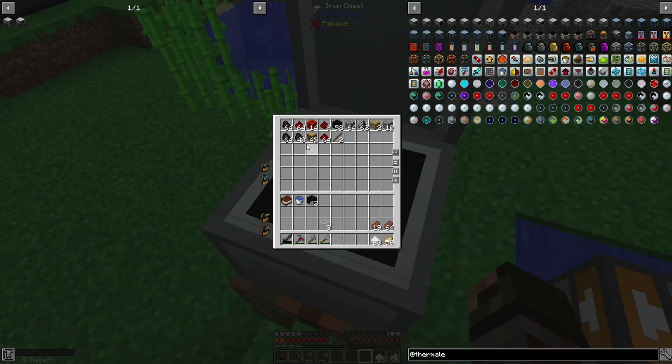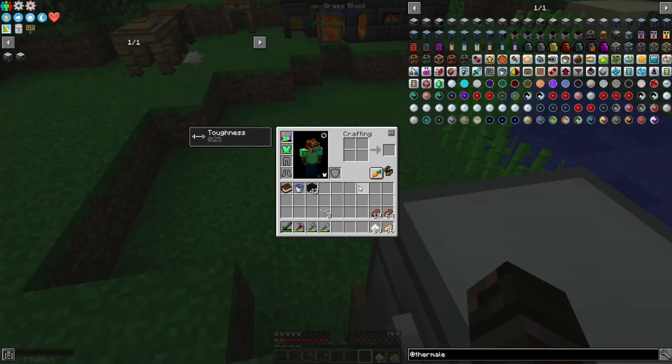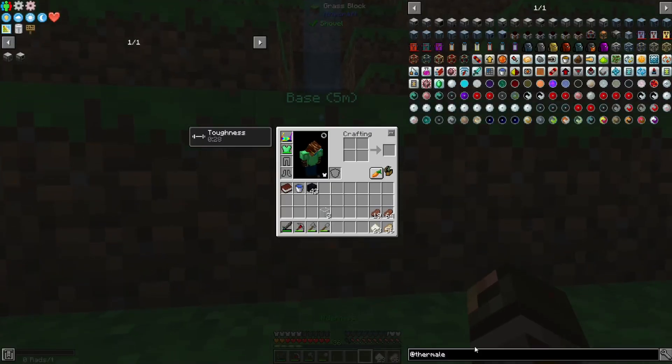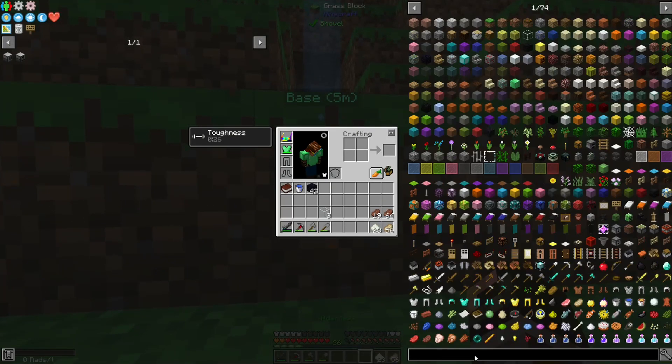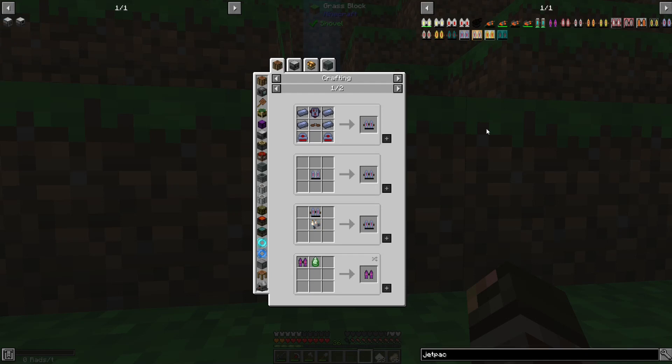Hopefully it won't run out of coal — I'm just going to go ahead and fill that up. So let's go ahead and go to the Nether, although we might want to be able to fly when we're in the Nether. So I think I'm going to just go ahead and make a leadstone jetpack. Let me get some of the stuff ready for that and I'll be back with you guys.